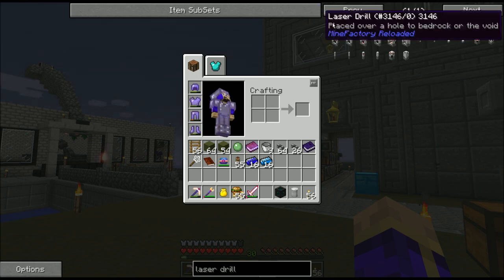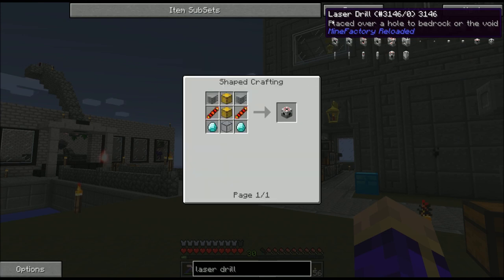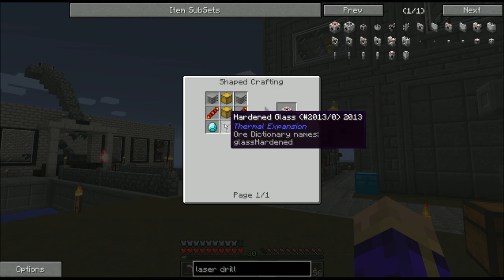I plan on using the laser drill from Mine Factory Reloaded. This guy is basically an ore generation system. It's going to fire a giant fiery laser out of the sky down into the void, collect little bits of the void, and turn it into blocks of ore. The actual laser drill block itself is not that tough to make — a couple of illuminators, a couple of diamonds, some hardened glass, no problem.